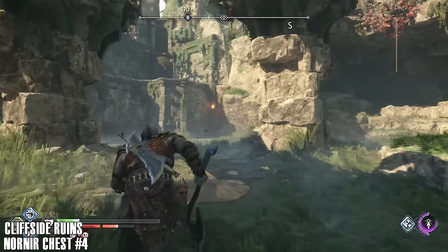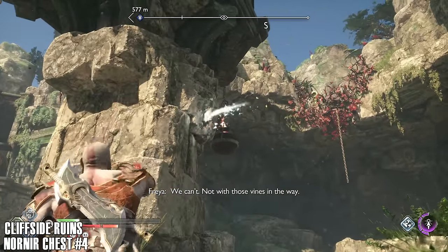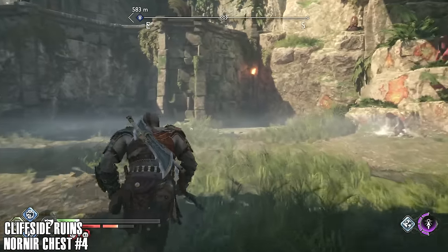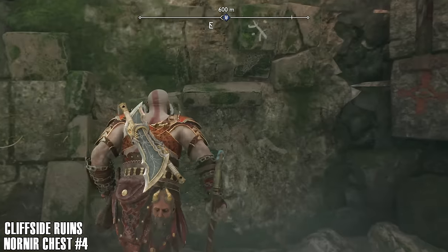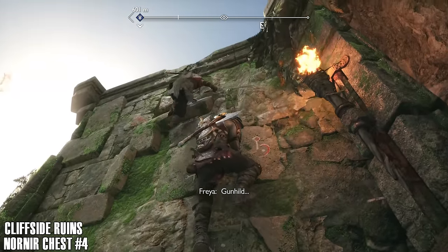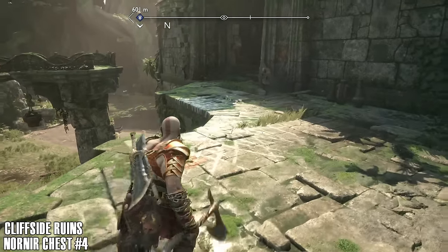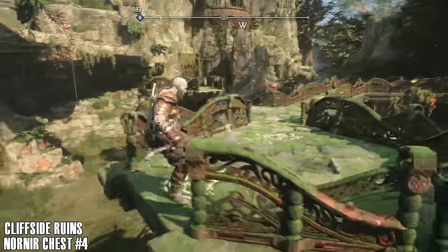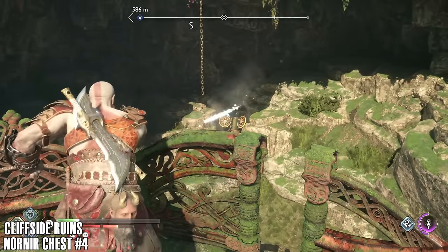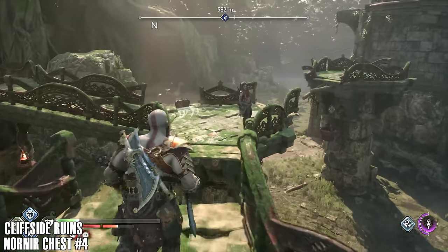There's two more switches. One of them is just below this chain, but you're going to need to climb up. The way up is over here. You might want to talk to that spirit while you're here as well — we're going to go and complete her favor, but go and chat to her before you climb up. Do yourself a favor and just quickly talk to her and take that quest on. We're going to complete her quest in a minute, but just talk to her first.